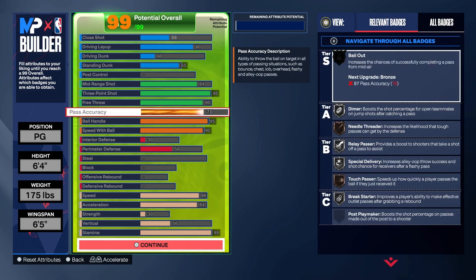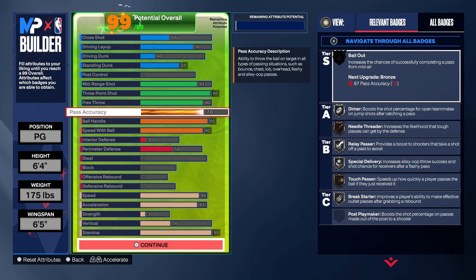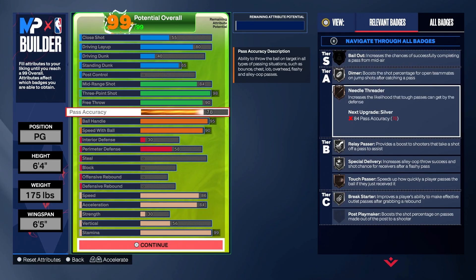Pass accuracy — you really only need 77. If you want, you could put it lower and add to something else. I went 78 because I've always had an 80 pass accuracy or higher. My other builds, I really just wanted a bronze Needle Threader, which you get at 77. The 78 was just to put the cherry on top, but you only need 77 — you could add those points to other things.